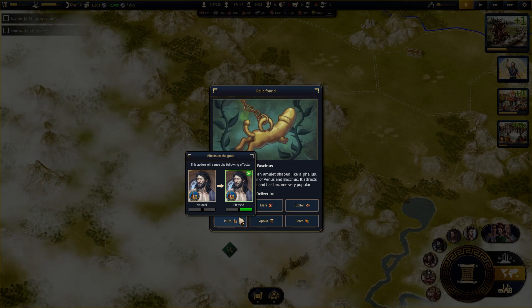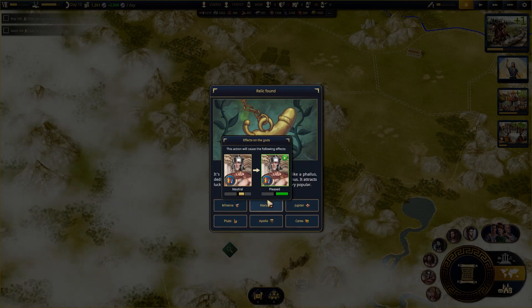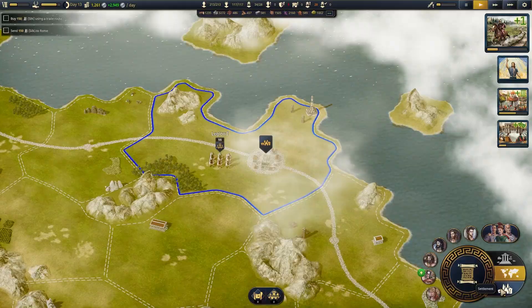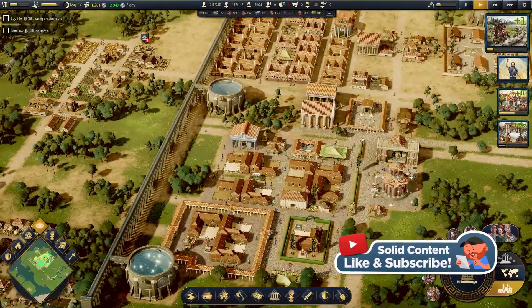Let's give this dude a bit of love. You know what — Mars. He brought us the victory. We're going to please Mars. You go down here and find that Silk Road. I want another blessing — I want double blessings going on at all times.